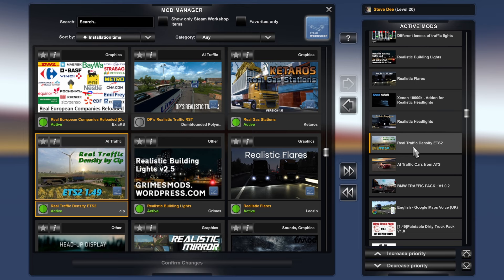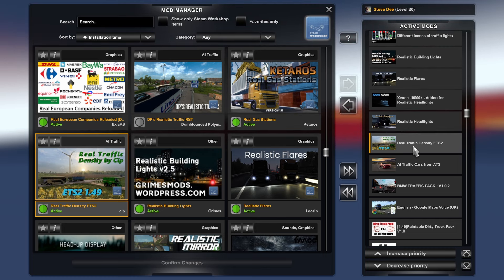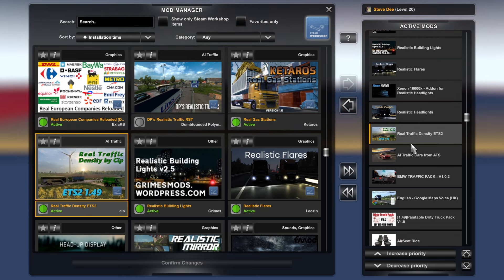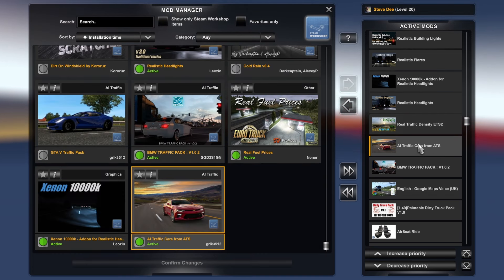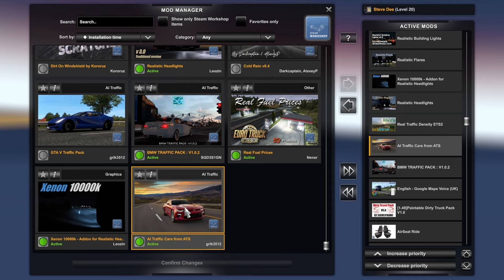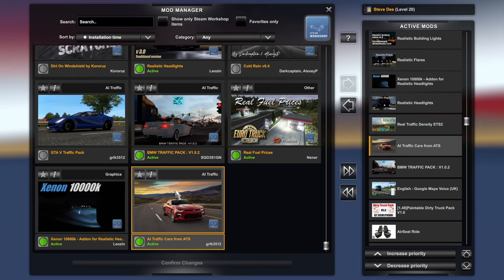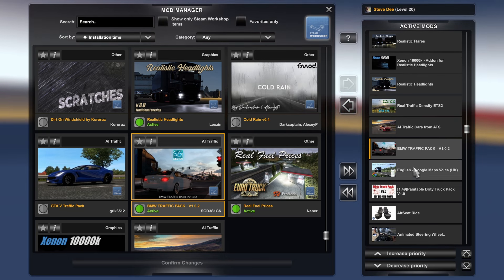Real Traffic Density is one I've had for a long long time. It basically just makes traffic density a little bit more realistic and changes the density depending on the time of day — the old rush hour and everything. Then AI Traffic Cars from ATS, which adds certain American cars from American Truck Simulator into Euro Truck, just to have a few different types of cars on the roads. Also BMW Traffic Pack, which adds some BMW vehicles into the game.